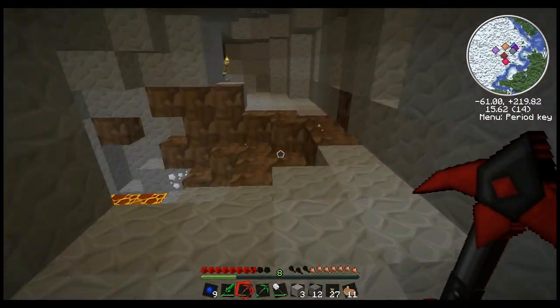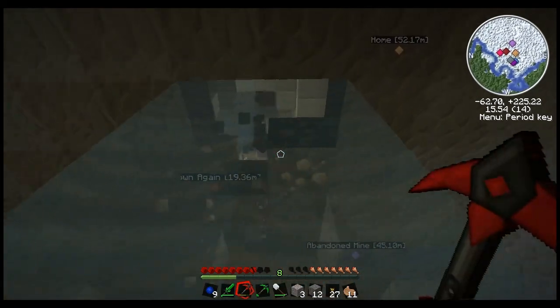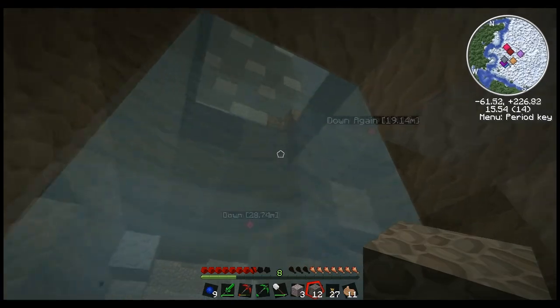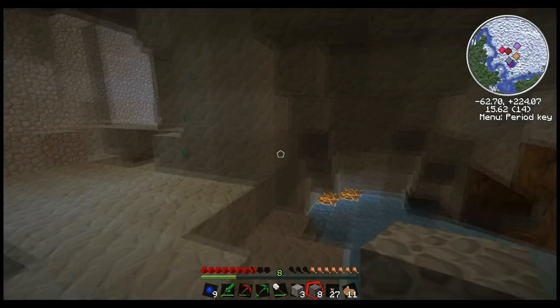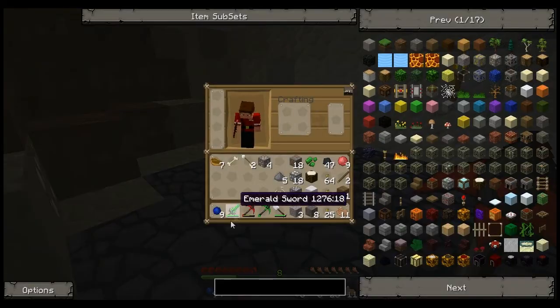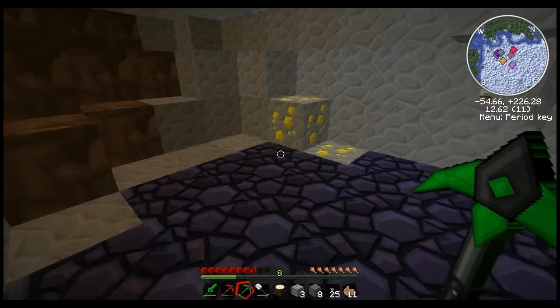A lot of sapphires — holy crap. Oh, that's smart. How can we seal that back up? There we go. Nice, gold is pretty good. I need to move my sword because that'll mess me up — I always like to have my sword in the number one slot so I can switch to it faster.